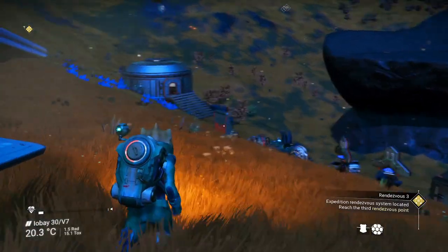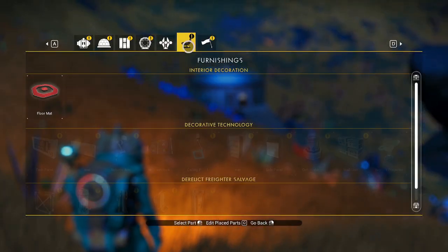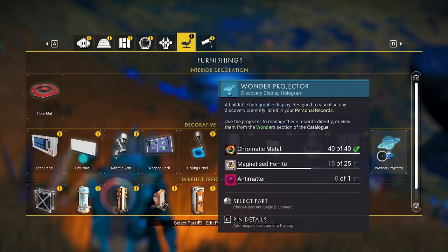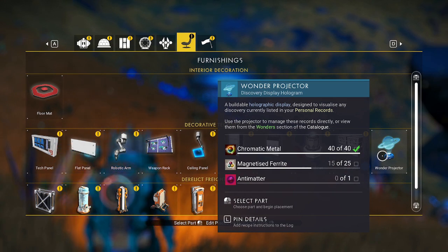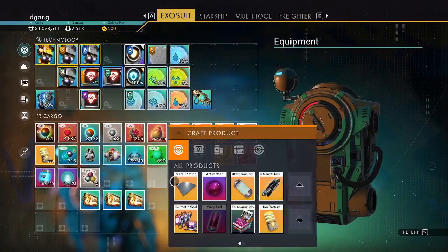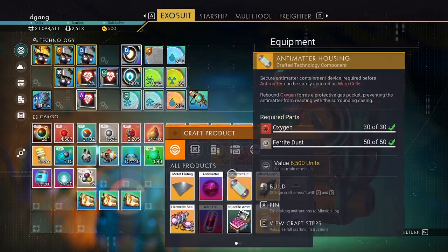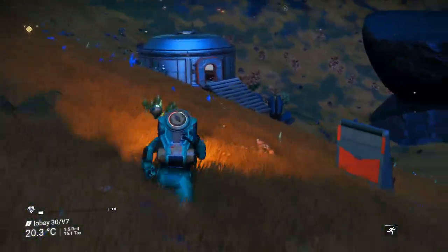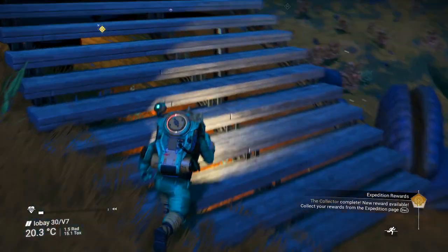Welcome, I'm gonna show you the Wonder Projector. It takes 40 chromatic metal, 25 magnetized ferrite, and one antimatter. Antimatter takes 25 chromatic metal and 20 condensed carbon. Let me show you how the Wonder Projector works.